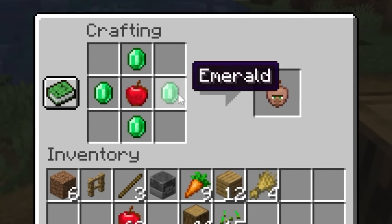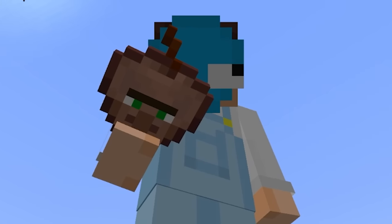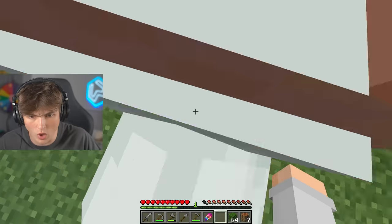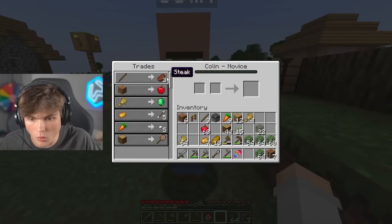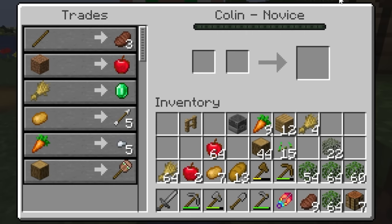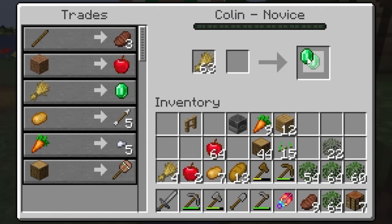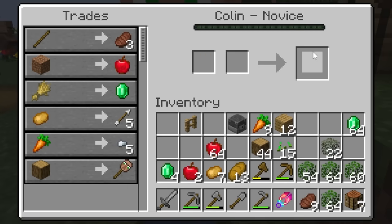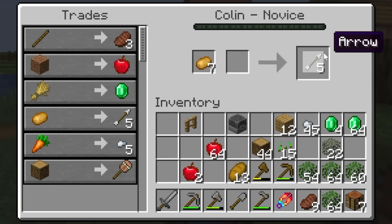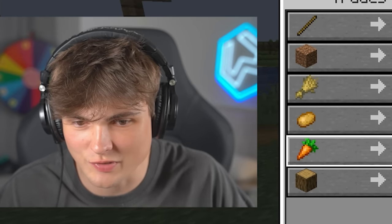And boom! We can craft our first villager apple. I like this guy, he looks funny. And I'm just gonna eat his face. Boom! Wait, what? Colin? What do you want? I can get some free steak. Thank you. I can get some more apples. Thank you. Even more emeralds. That's a ridiculous trade. Boom, I'll take a stack of emeralds. Why not? A load of iron nuggets, and arrows too. This is ridiculous.